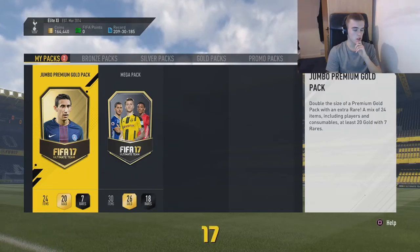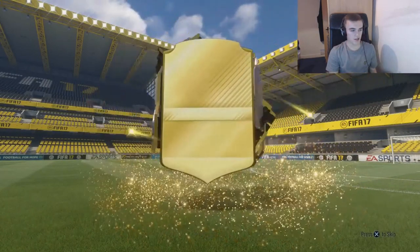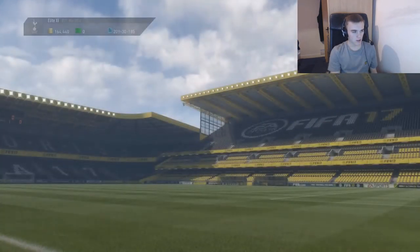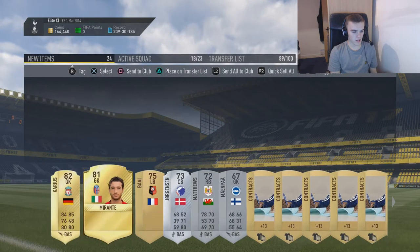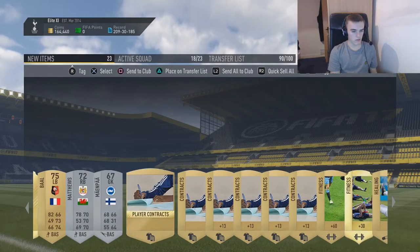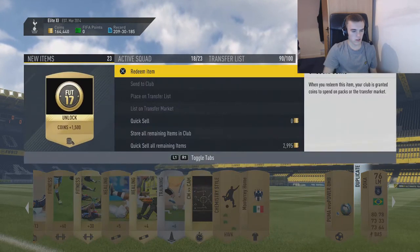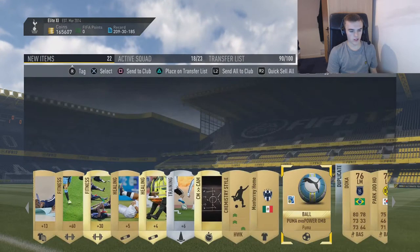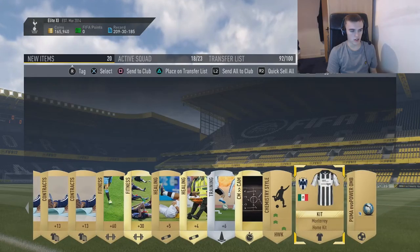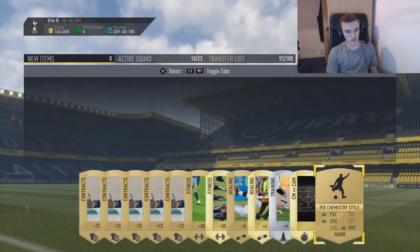We're opening a premium jumbo gold pack. This gets us a goalkeeper — Karius. God awful pack. He looks like he could go for a bit — 1,000 coins. Transfer list. And we're just going to quick sell those two. I nearly quick sold the whole pack — I was worried.